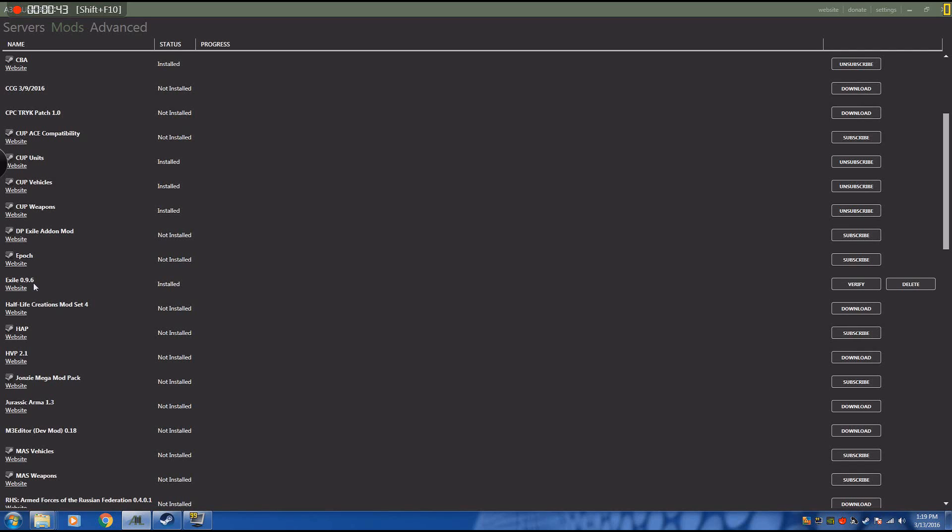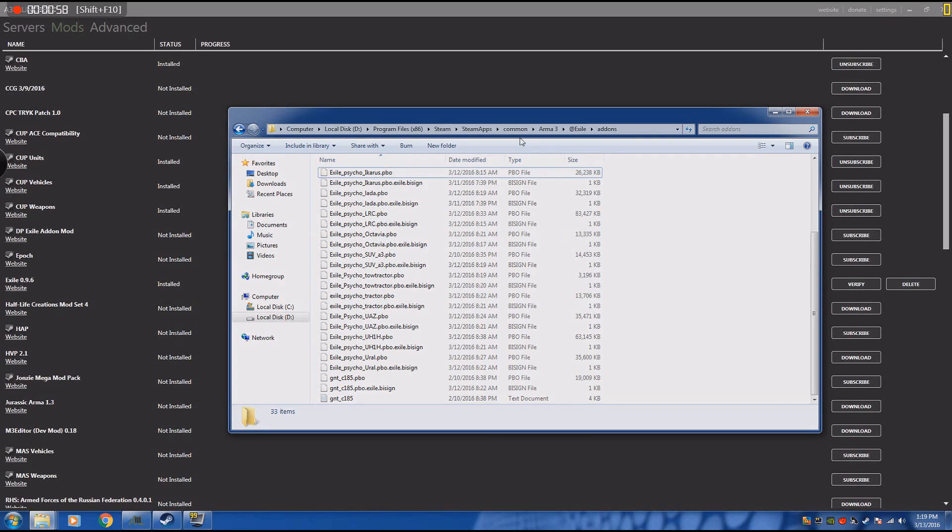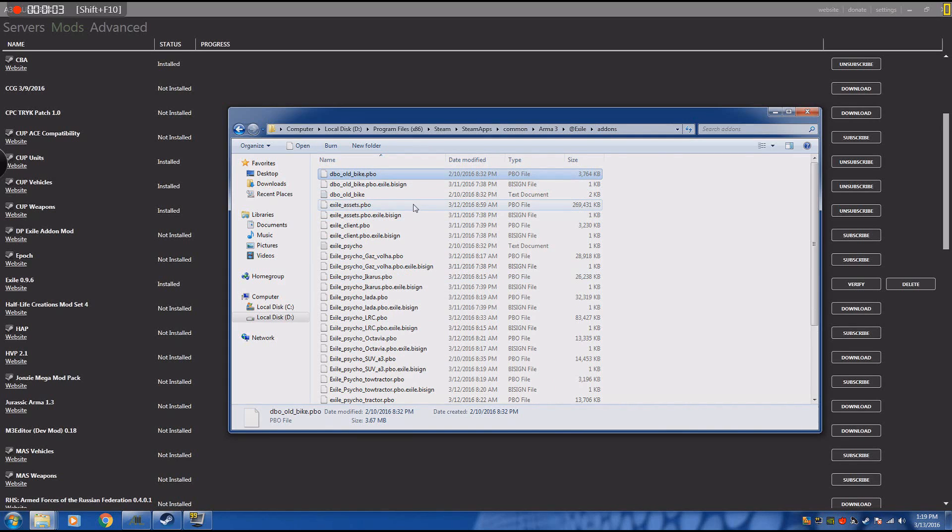Just recently we had a little bit of an issue where we updated the game, because you have to update your game, and we had some error messages coming up saying that we had specific files that weren't reading. These files were in our common Arma 3 Exile add-ons, and the old bike was having a few issues.